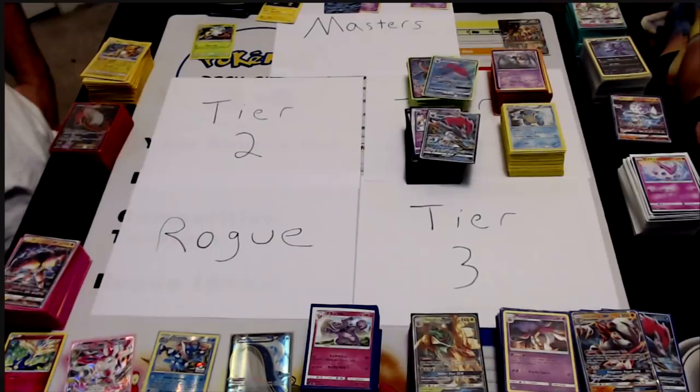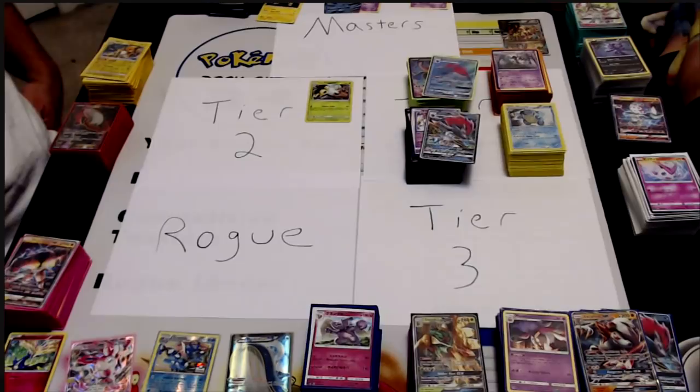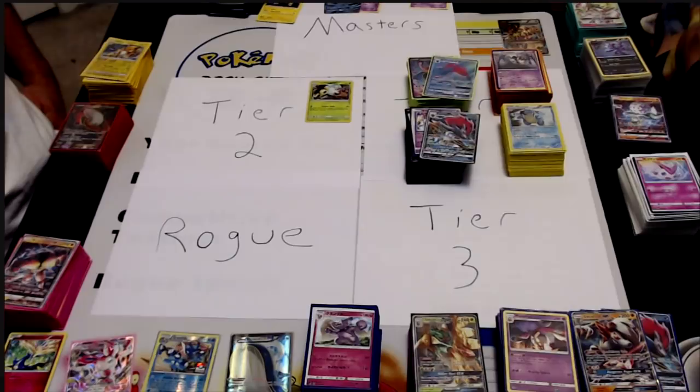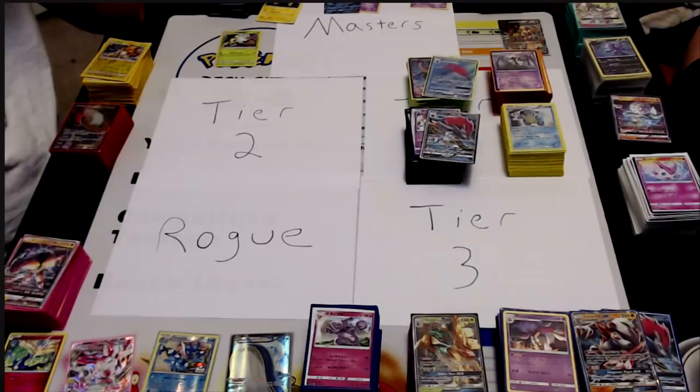Moving into tier two, Alolan Exeggutor could be really good because of its Blastoise and Toad matchups. However, the concern is you can't use Propagate on your bench because Trevenant will do its 30 spread and one-shot the Eggs — so you can never set up another Exeggutor. It's going to be a rough matchup against Trevenant unless you have ways to get back the Exeggcutes that aren't the 30 HP ones.